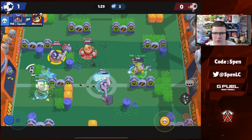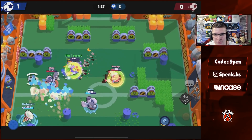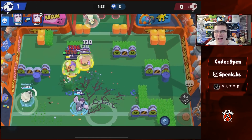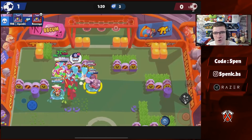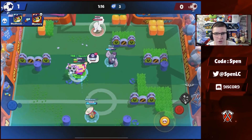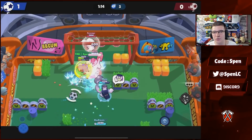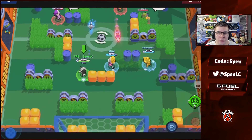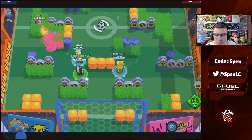Buzz can be really strong on this map, especially with Extended Stun — you'll do really well with him. Rosa is also pretty broken right now, especially on grassy maps. With her speed gear it's just so hard to escape her, and if you use the slow gadget combined with her speed it becomes very difficult for opponents to get away.